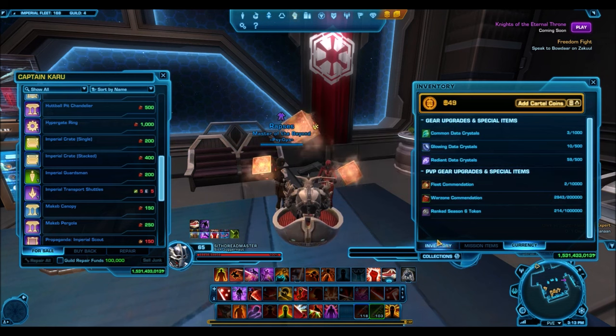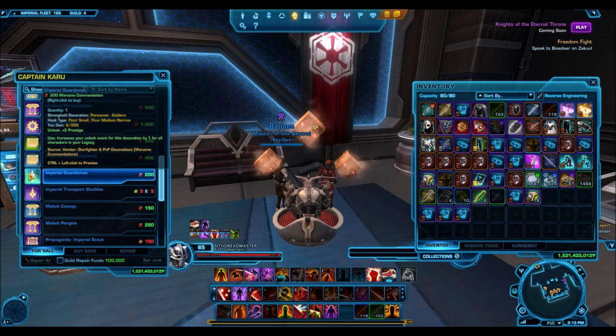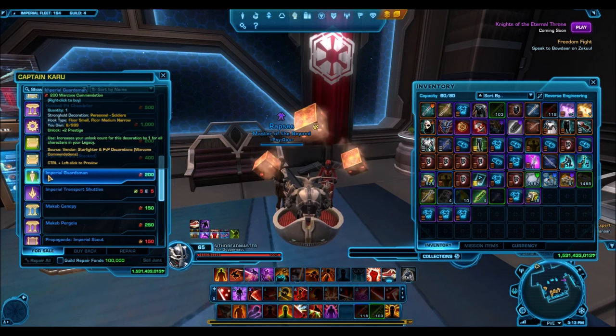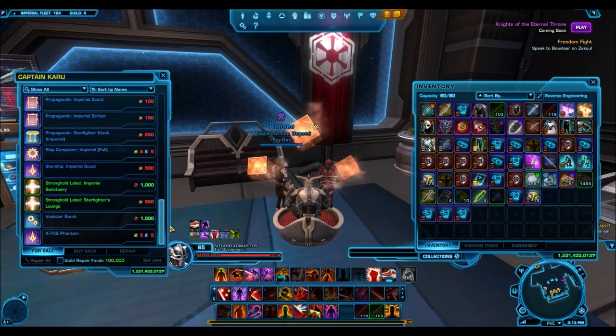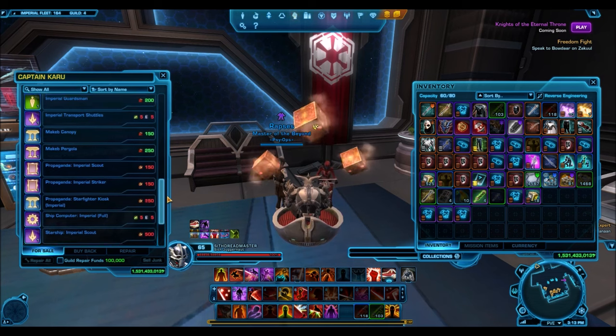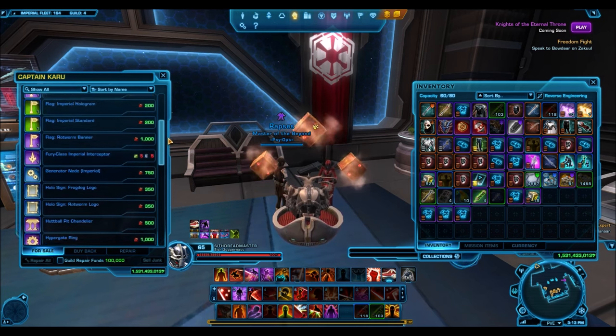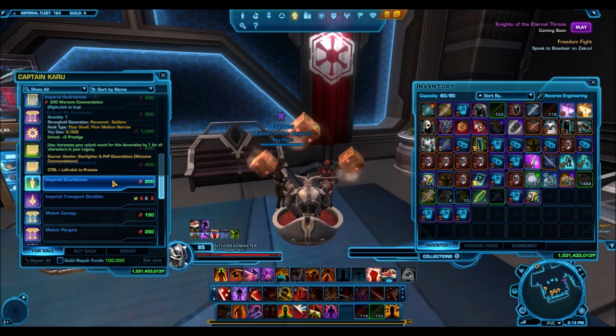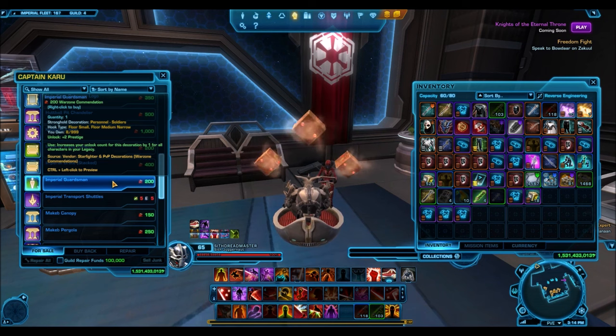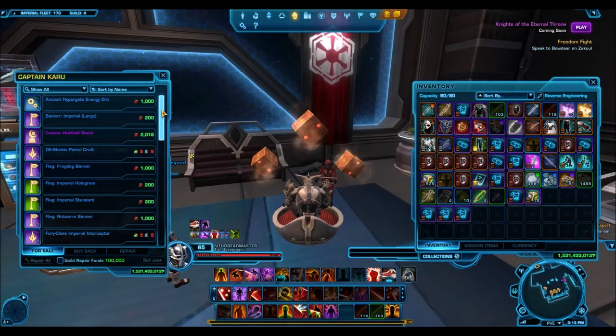The prices of decorations on the GTN will fluctuate a ton and vary by server. As a general rule, I'll use the Imperial Guardsmen because it's one of the most common things I've sold — it usually sells anywhere from 80,000 to 100,000 credits per decoration. This decoration costs 200 commendations, so that's a conversion of one warzone commendation for 400 credits. Compare that to BioWare's conversion of one warzone commendation for 50 credits — you can obviously make tons more credits this way.